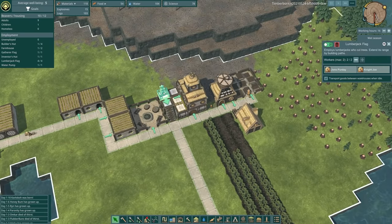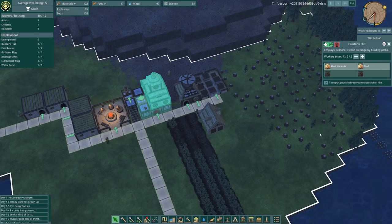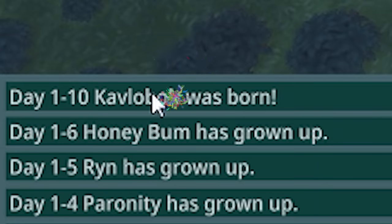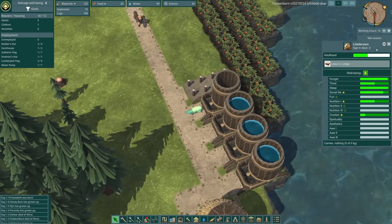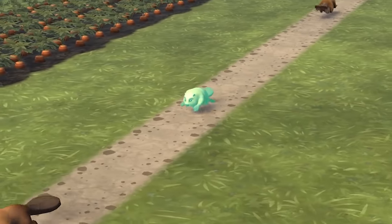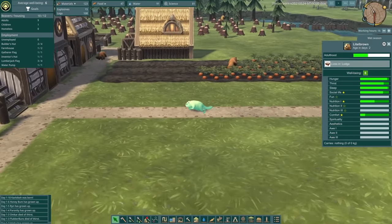There he is, our new little one. Look, he's having a little drink. Look at his little face. I don't know why he's so green but I'm sure he's fine. So I think guys, we want to start prioritizing the dam. It's day 12 — I have a feeling the dry season hits every two weeks. So if we don't have long, it might be worth sacking off another lumberjack and putting someone in the farmhouse, because I want to make sure we pick up all of these carrots before the end of the season, otherwise they'll just die and go crispy.